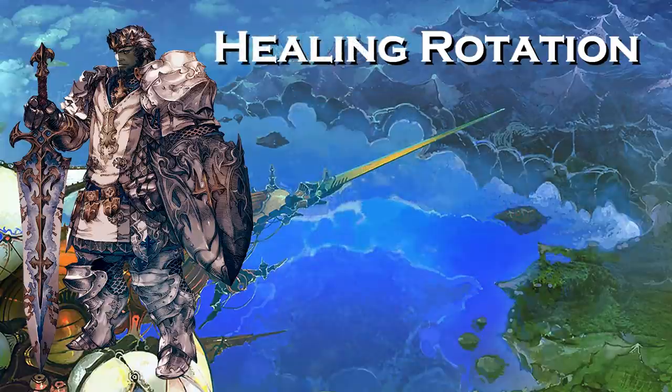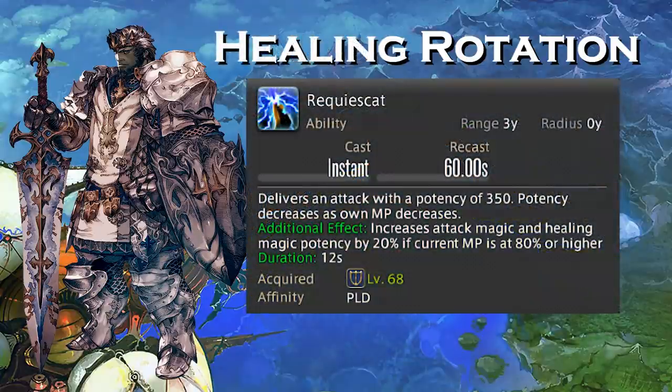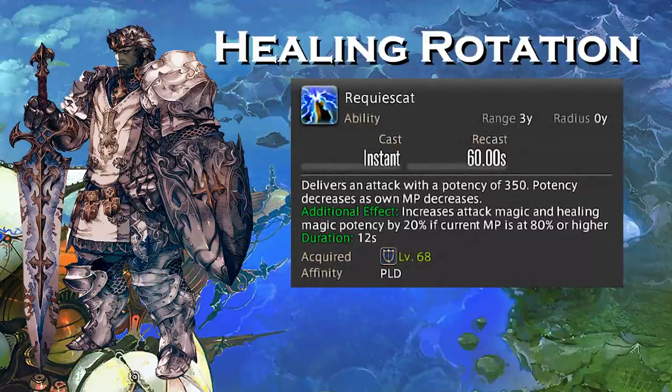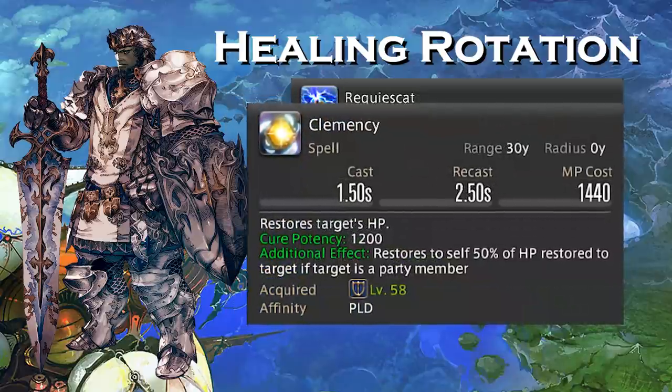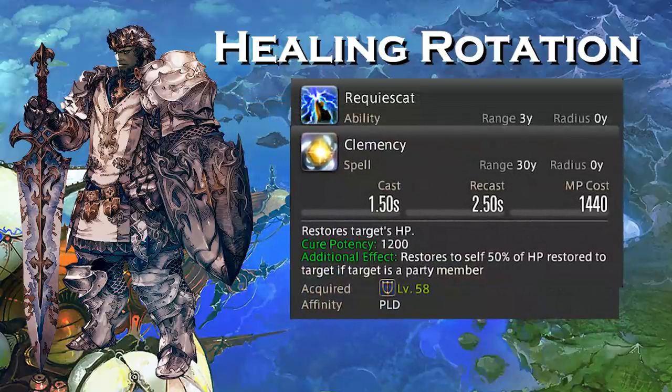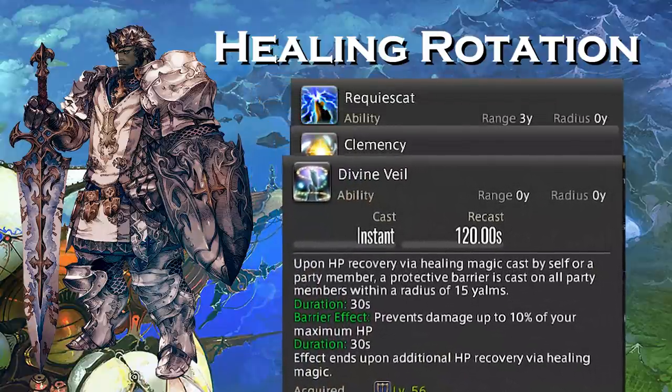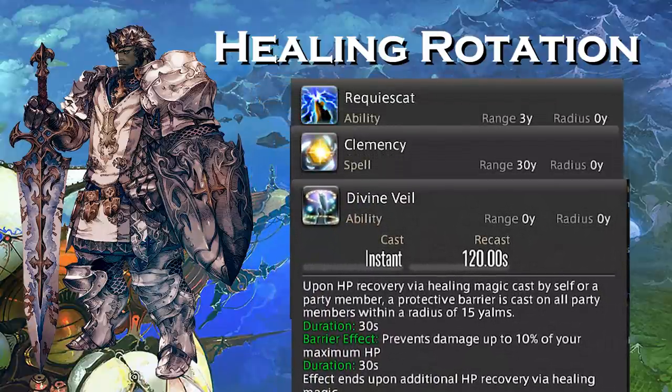Paladins also have a healing rotation. If you pair Clemency with Requisite, you're going to get that 20% additional boost. Clemency is learned at level 58 and has a cure potency of 1200 — and if you're curing somebody in your own party, you're going to receive 50% back to your own HP pool. This can be really handy, kind of like 2-for-1. You can also pair this up with Divine Veil to heal yourself and apply a shield to others. You have a lot of power as a Paladin to do damage mitigation and healing, so don't be afraid to use Clemency.